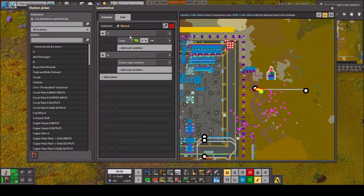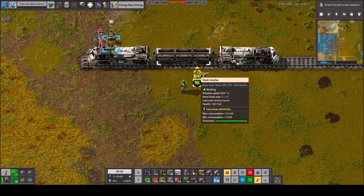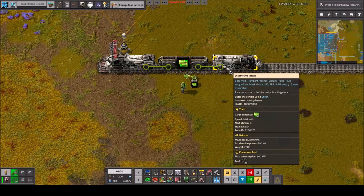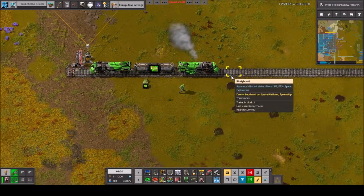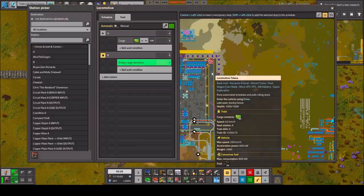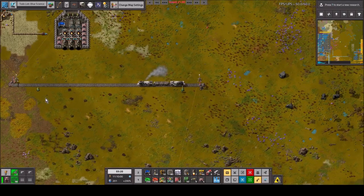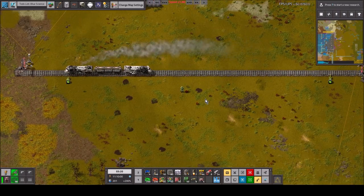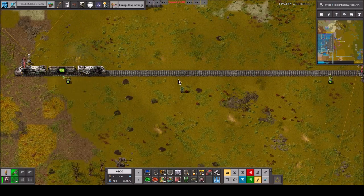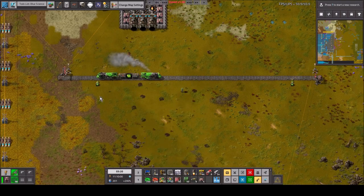We're going to stop at train station A, fill up 100 circuits, then bring them over to B and empty them out. We turn it on — we're at 100 and now we're moving. We move over to the other station, unload, and now we're going back to the starting position. Our goal today is to replicate this same style of path, except with spaceships. It's very simple.